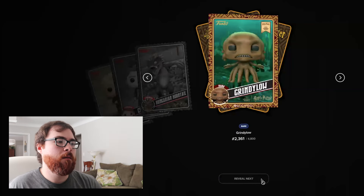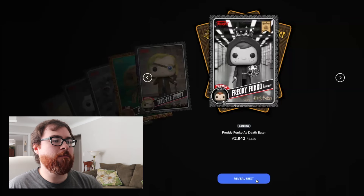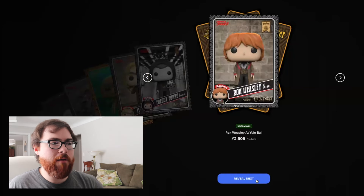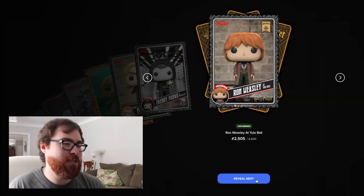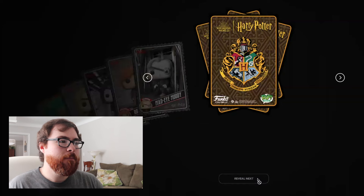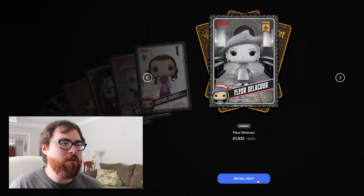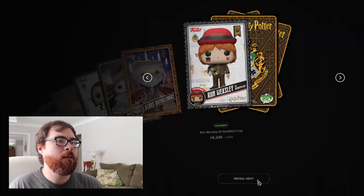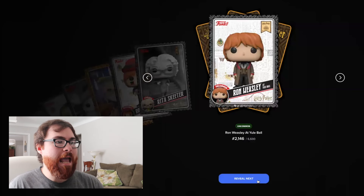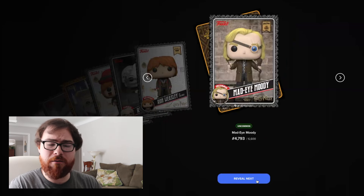A rare Grindylow — something a little bit new, that's cool. An uncommon Mad-Eye Moody, a common Freddy Funko as Death Eater, an uncommon Ron Weasley at Yule Ball — feels like we've gotten almost the amount of a standard pack's worth of this card alone. A common Mad-Eye Moody, an uncommon Albus Dumbledore, an uncommon Hermione Granger, a common Fleur Delacour, a rare Albus Dumbledore, an uncommon Ron Weasley at Quidditch Cup, a common Rita Skeeter, and an uncommon Ron Weasley at Yule Ball.